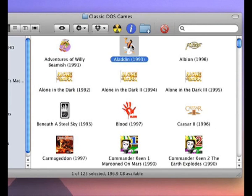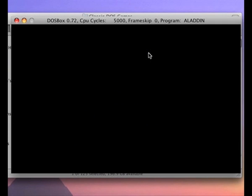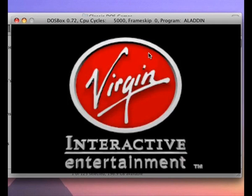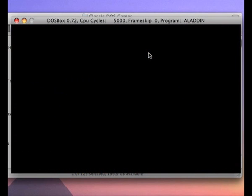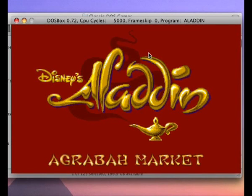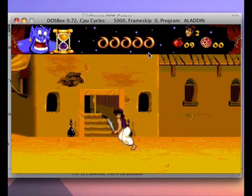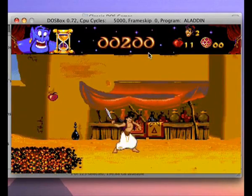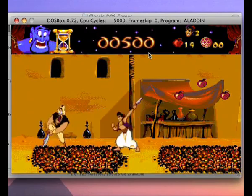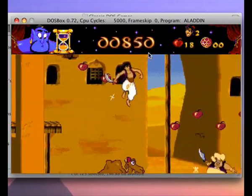I'll show you another classic then — why not? This is Aladdin. Proper good old Disney game. I always remember this one and Lion King for the Super Nintendo. I like these ones about just as much really. Let's figure out the controls. Oh look how badly I'm sucking. I love the music, guys — listen to it. Absolutely amazing.